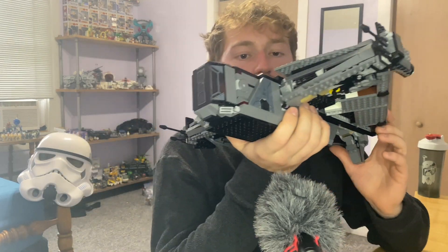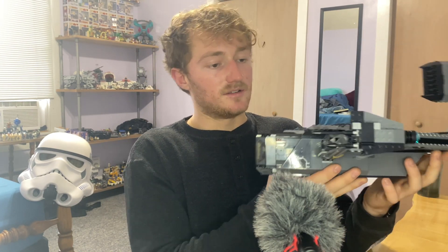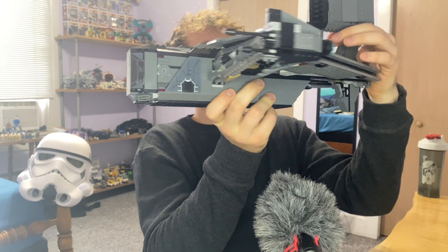But you keep that up and yeah, really cool set. You got a nice interior to it. It's huge. Some cool functions when you drop this down — the landing gear comes down, as you can see, so that's pretty neat. I like that feature. I don't know what the ship looks like, but I've heard it's very accurate to the movie or show. I think it's in Bad Batch that it's in.